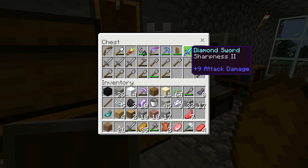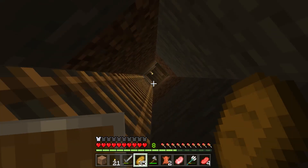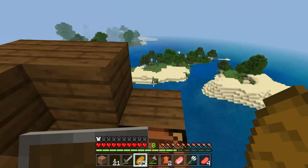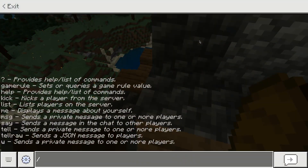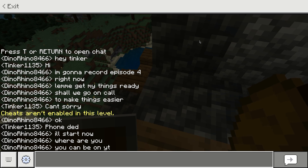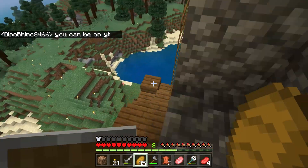He's got some random stuff and some things from the Nether. Oh, he's got a diamond sword with Sharpness 3 — that's pretty good. Unfortunately we can't be in a call, but I'm actually going to ask him: where are you? You can be on YouTube. Alright, where are you, Tinker?